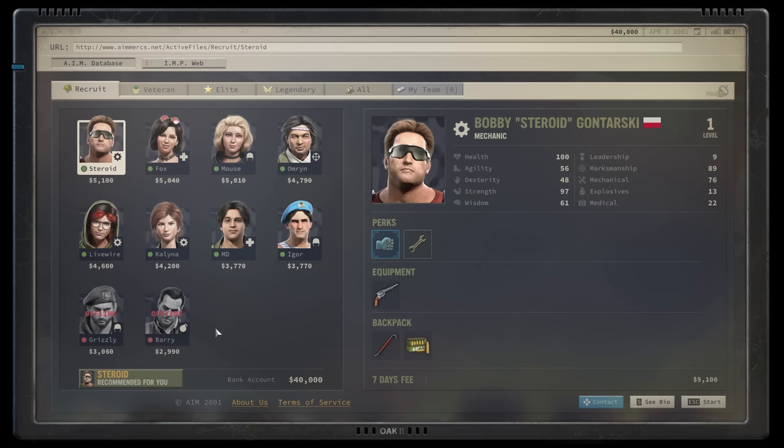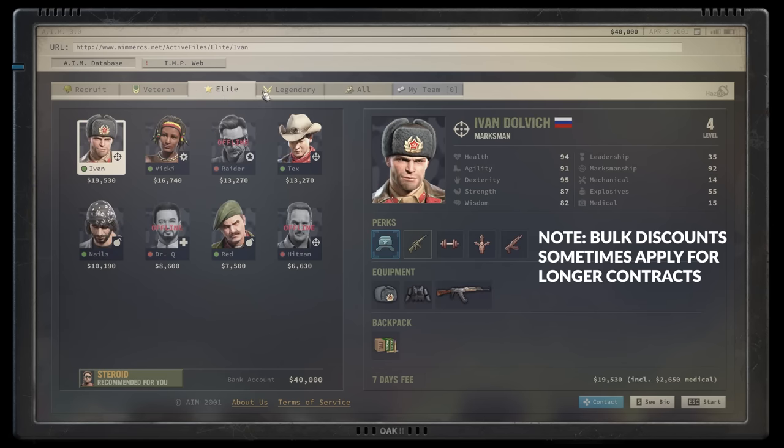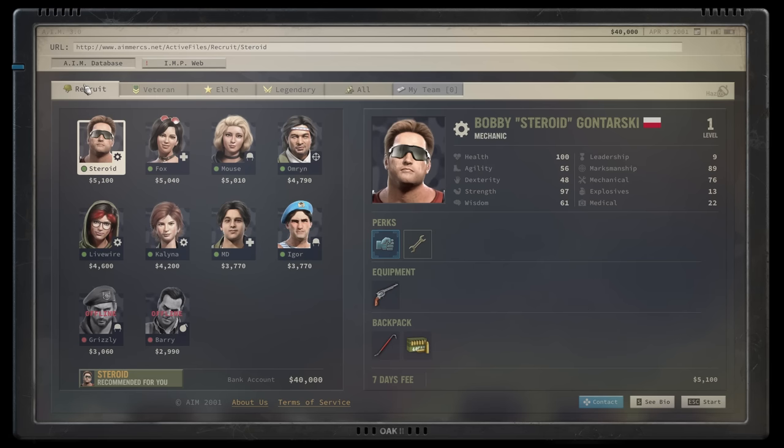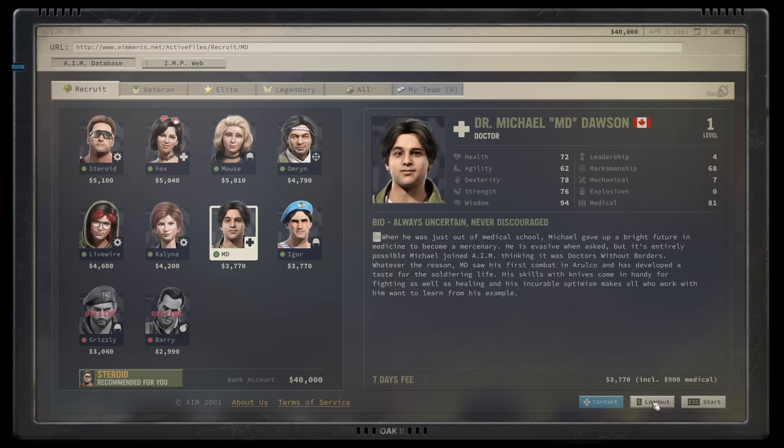Keep in mind that mercs are also available at different tiers, which partly determines how much they'll cost to recruit on a daily basis. At times, you'll want to be wary of interpersonal relationships too. Hiring Steroid and then pursuing MD, for example, will have MD ask for more money since he doesn't get along with Steroid. Little things like this bring life to the game, but also force you to consider your options. Though the stats associated with any given mercenary are fairly self-explanatory, with tooltips giving further detail where needed, I just want to highlight some elements that might be less obvious or unique to Jagged Alliance for your first playthrough.